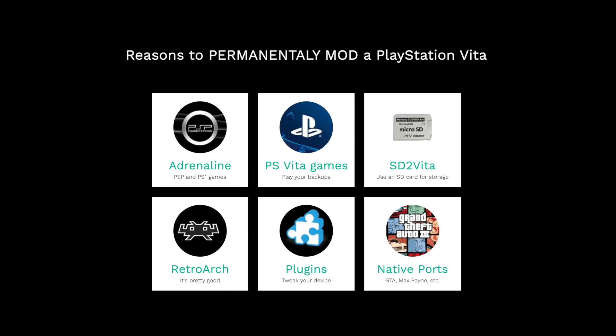So instead of having to switch out cartridges all the time, you can just load them up into one single source and play them from there. And in order to do that, you can actually use an SD card. You use this little adapter that costs six bucks called the SD to Vita, and you can only set this up if you have a device that's been modded. Once you have a modded Vita, you can install all sorts of additional apps — for example, you can put RetroArch on this device.